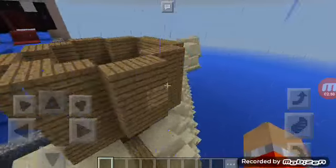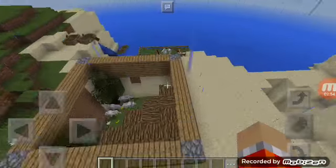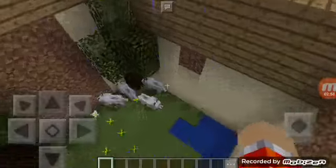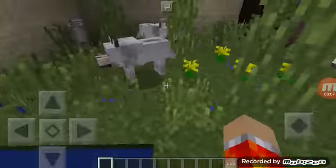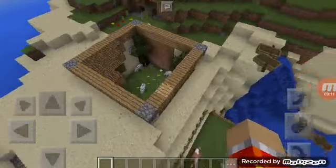I want to show you guys the new build later on in the video. Here is the wolf exhibit. Travis did the top wood part - this little tree right here - and there's grass, ferns, flowers, a little pond all around, and sand.